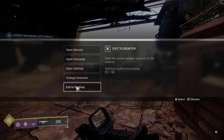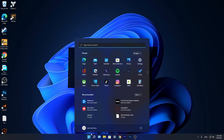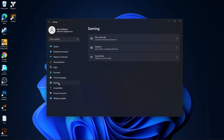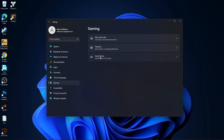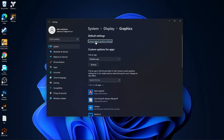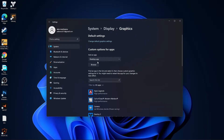Now press the Start menu, go to Settings, then go to Gaming. Press on Game Mode — make sure you have this turned on. Then press on Graphics, press on Change Default Graphics Settings, and make sure you have this turned on as well.